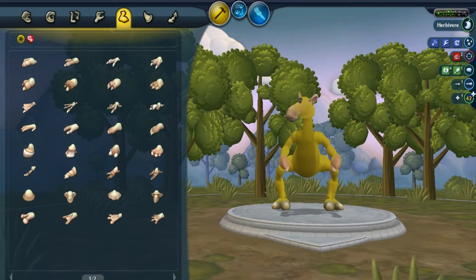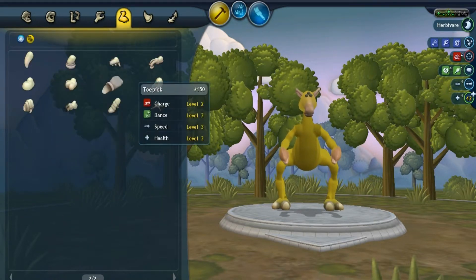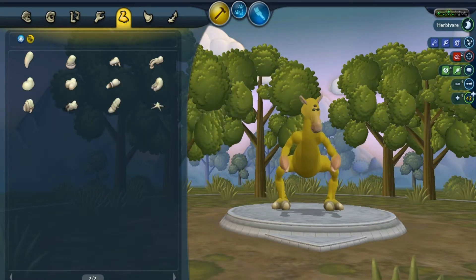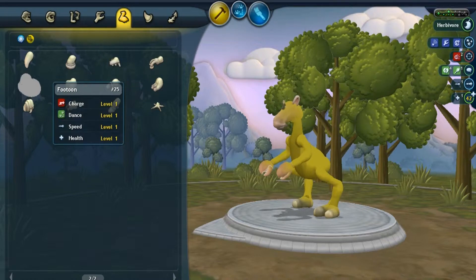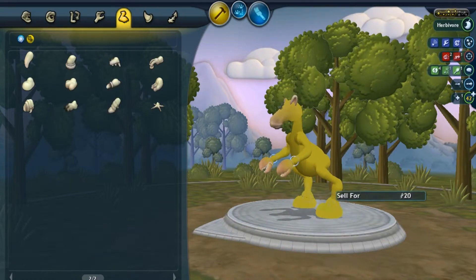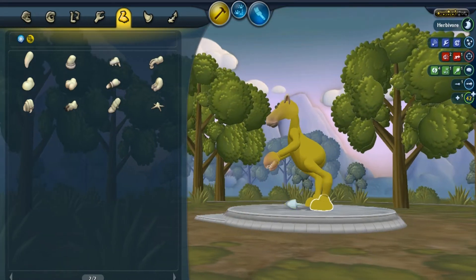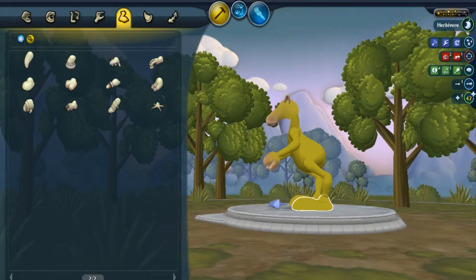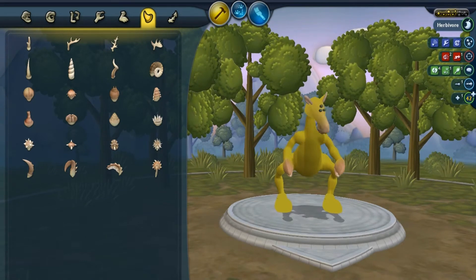Now let's figure out the feet. There are a total of eleven rows, so maximum is set to eleven. I get the ninth row, which puts us in the Creepy and Cute parts pack page, and we're in the first column — so we're going to have these cutesy Mickey Mouse feet. Let me shrink them down. Actually, I kind of like them longer — makes it look like little clown feet.